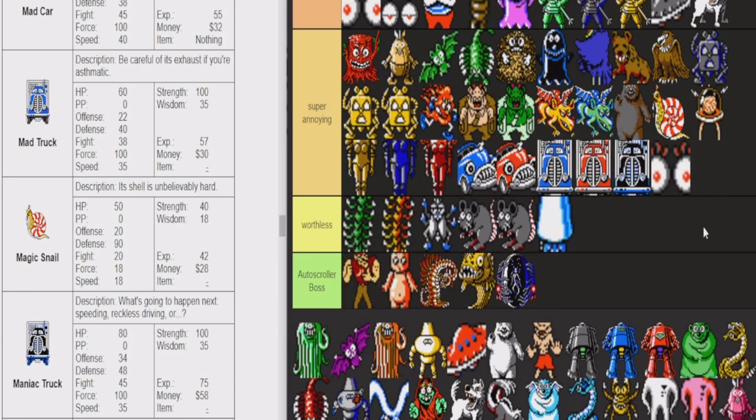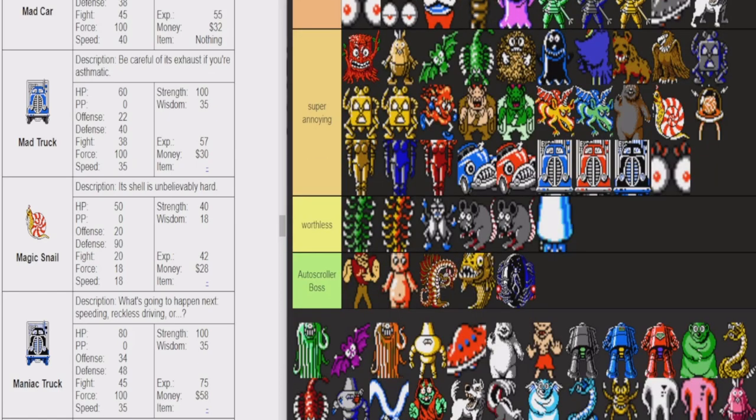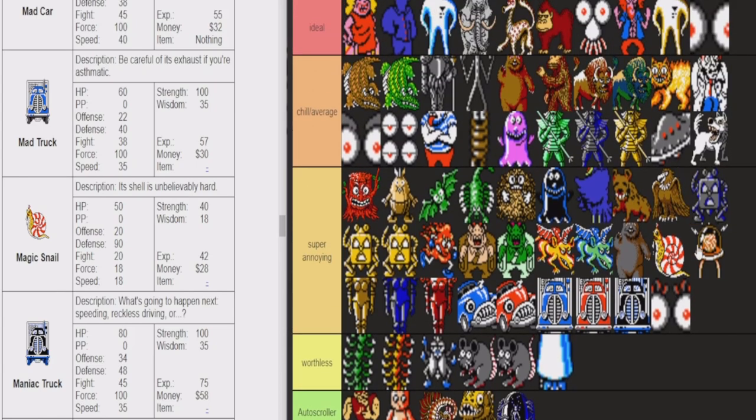Mom's Eye is super annoying, unlike all of the other eyeball enemies. The regular eyes are actually ideal — they're stupidly weak compared to normal Swoosh. But the Mom's Eyes are horrible because they swing twice each turn. When you encounter a family of them, these are the ones you're targeting first — you're killing this one on turn one, otherwise you will die turn two totally to the Mom's Eyes.